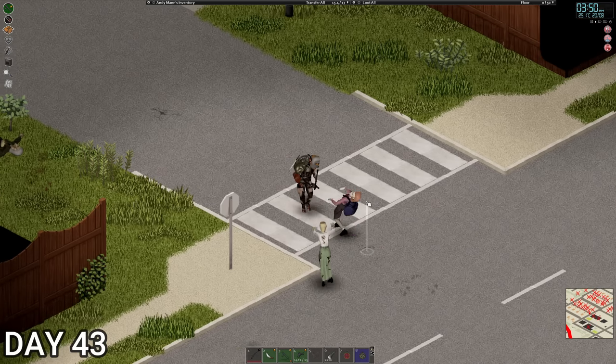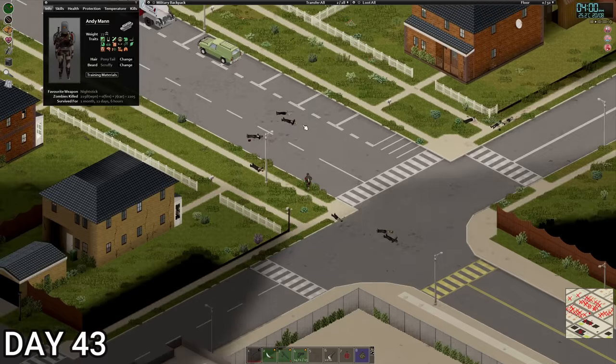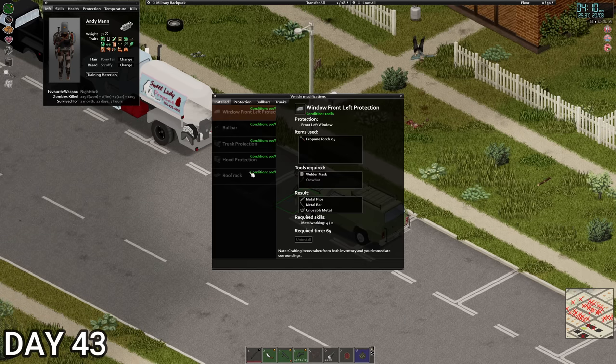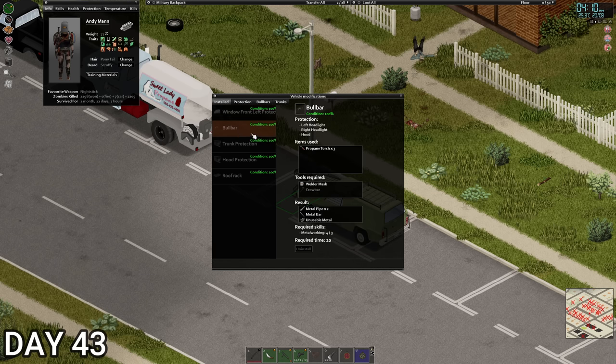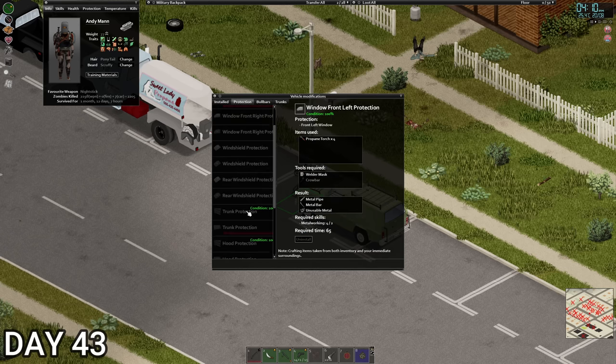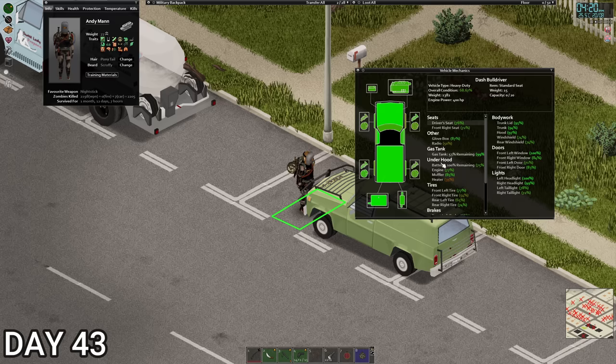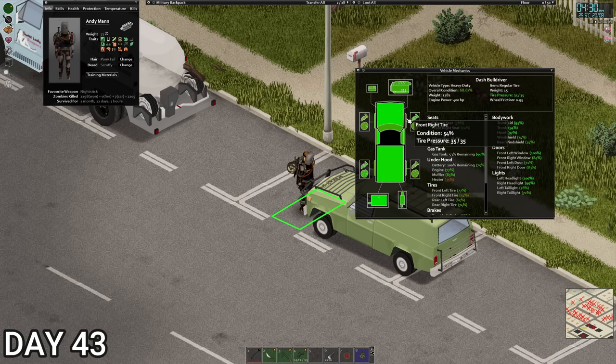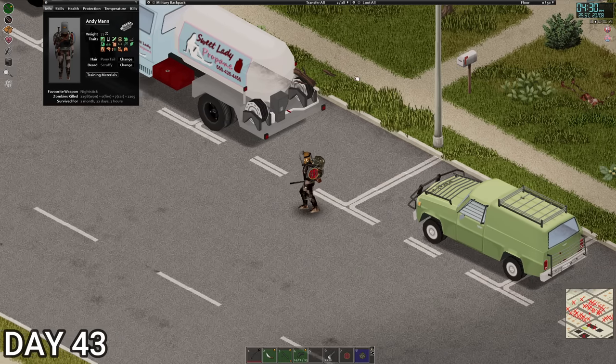Load of metal pipes and stuff, but we can just dismantle cars for that anyway. Let's check the condition of our car — we did run into a zombie and the ball is still 100. Happy days! I wonder how you repair it — you'd probably have to uninstall and reinstall. Let's look at the general condition of the car. She's good — probably the best I've kept a car going this long.